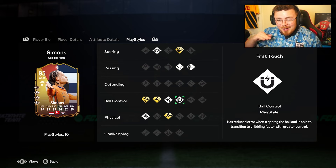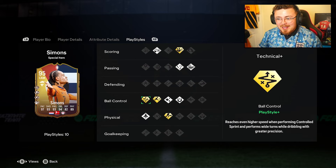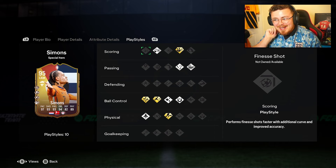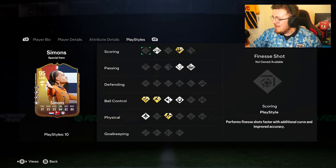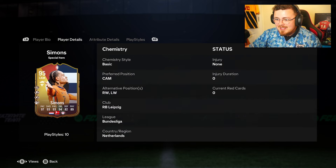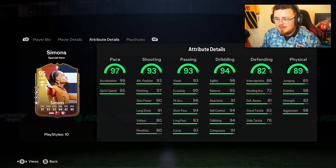I'm excited to see how good he feels in game. Not a single finesse shot playstyle though — not even the base, you could have given him the grayed-out playstyle. You know how much finesse shots are valued in this community. Anyway, regarding chem style, I think Marksman and Hawk are the way to go here. Marksman makes him Controlled Explosive — I like Most Explosive so Hawk chem style is what I'm going to give him.